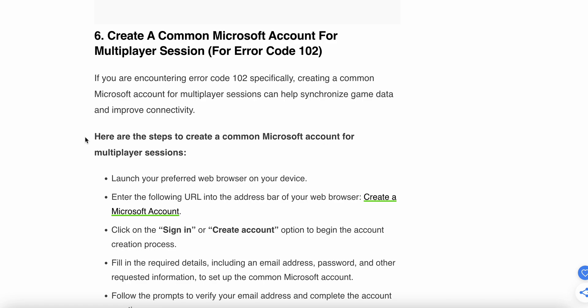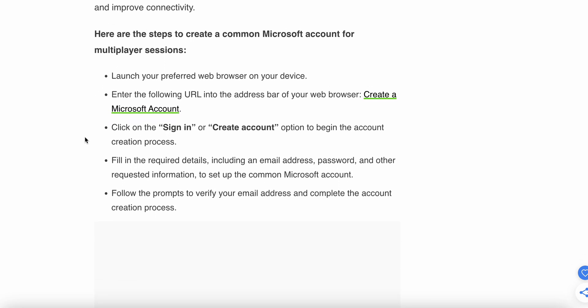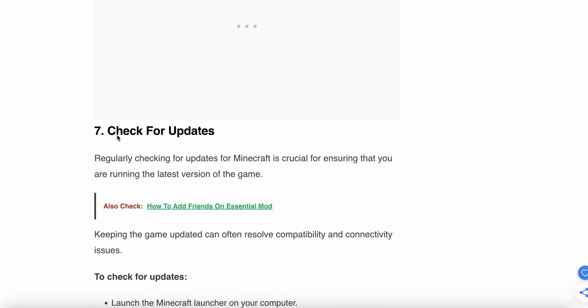The sixth step is to create a common Microsoft account for the multiplayer session. If you are encountering error 102, especially during multiplayer, you need to create an account. Launch a preferred web browser, enter the Microsoft account URL, and go to the login page. Select Sign In or Create Account, fill in the required details including email address and password, then follow the prompts to verify your email address and complete the account creation process.